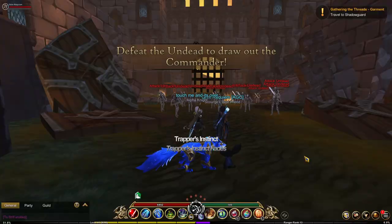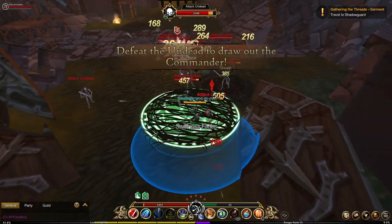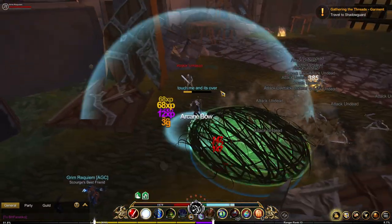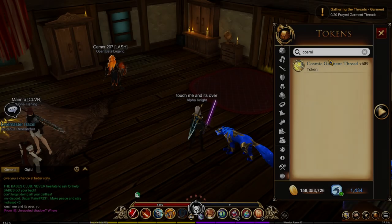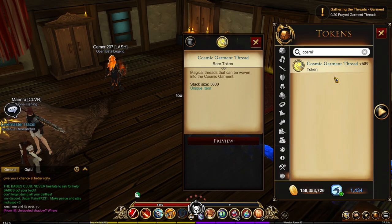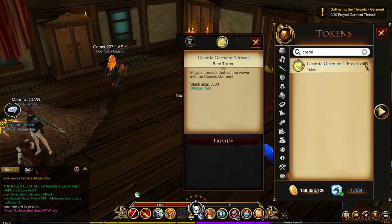As you guys can see here, it drops so many Cosmic Garment Threads. You guys want to do this back and forth and as you guys can see in my inventory right now, I have 689. I did the 250 daily quests and the rest I just farmed it like that. As you guys can see, I almost have 4500 and I'm about to get the armor.